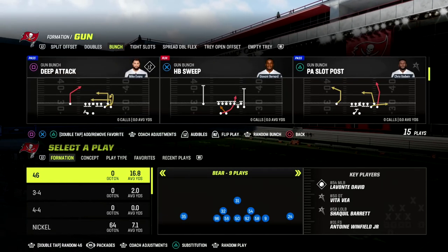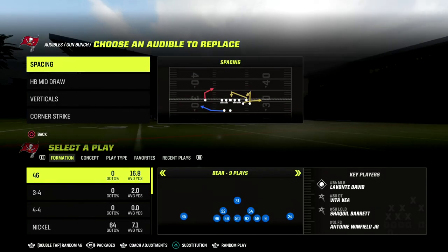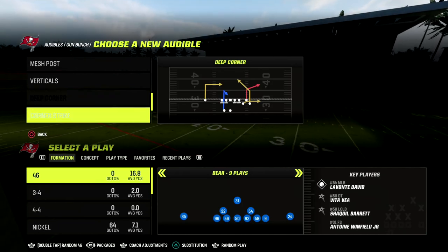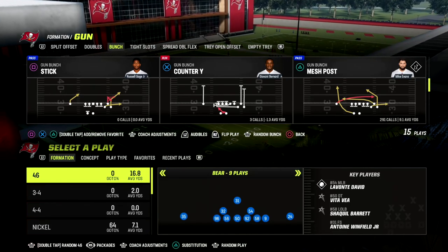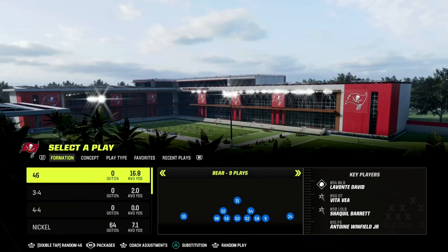Specifically, this defense is powerful for what it can do to the gun bunch meta that we've experienced for several years in Madden. I'm going to set one specific audible out of the West Coast book so that we can understand the different blocking mechanics that go into this, and show you why the 3-3 Cub is one of the better defenses in the game right now.